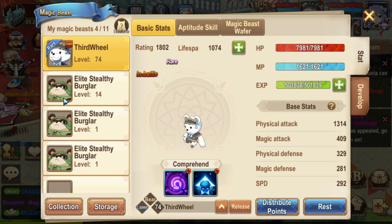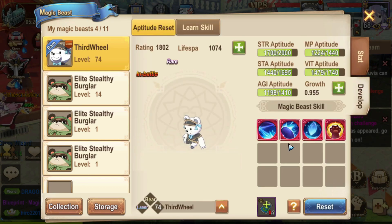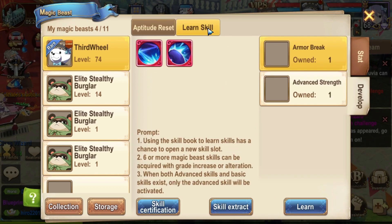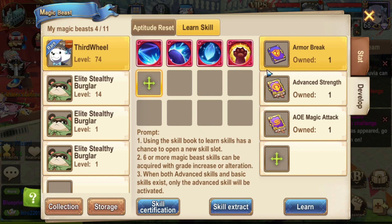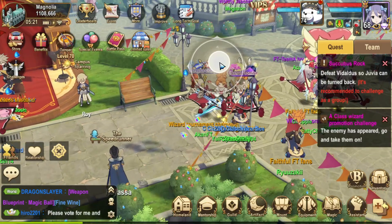Make sure you have at least four pets in your inventory, make sure to buy the Stealthy Burglar if you can, and ensure they each have four skills for maximum power. If you get an epic or legendary pet, that's when I'd start recommending using the special currency and books to get even more power. That's it for pets.